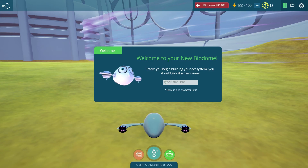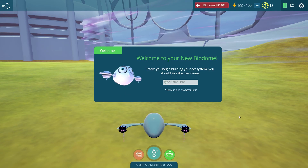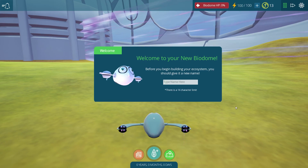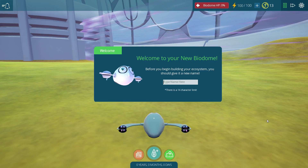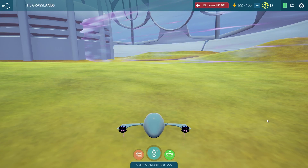So here we are. This is our brand new biome and this little creature is called the Owlbot. He is what we use to zip around our little world here. And of course we get to name our biome too. We'll just name it the grasslands.